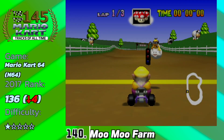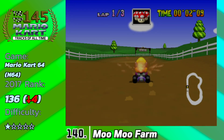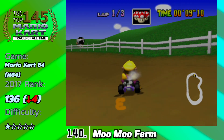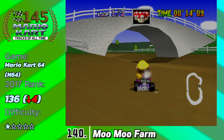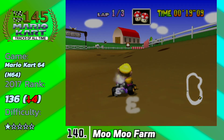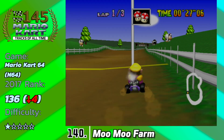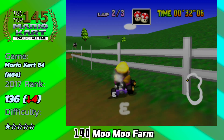Coming in at number 140, we have Moo Moo Farm from Mario Kart 64. This is a track that is pretty much over before it starts. There are a few Monty Moles near the fences on the right, which can absolutely destroy you — worse than a Bob-omb or a Spiny Shell, which is pretty incredible. But besides that, the track is super wide with no obstacles besides the Moles, nothing to look forward to. It's just a very bland track. Understandably it's a very easy second track for the Mushroom Cup in Mario Kart 64, but not one I would recommend.